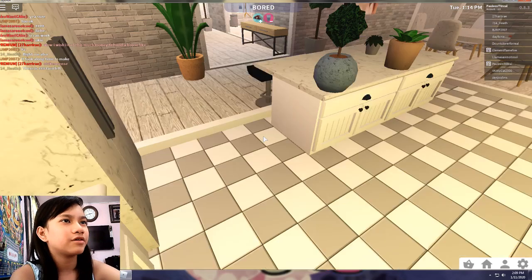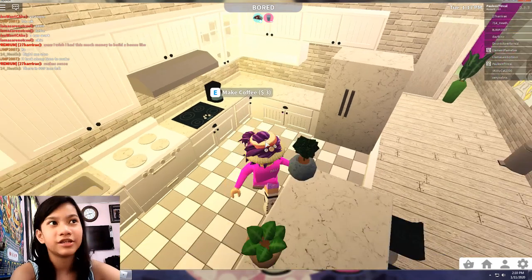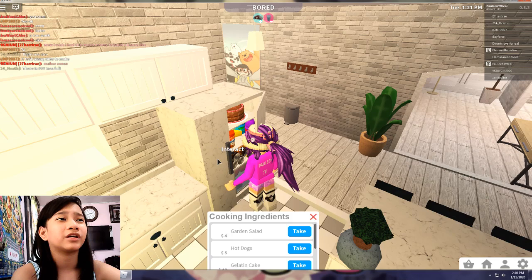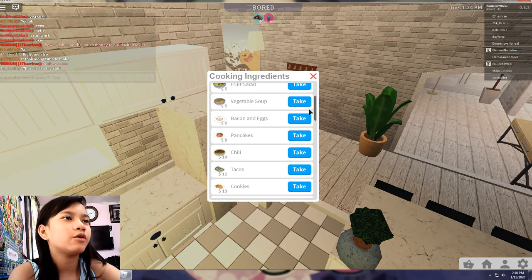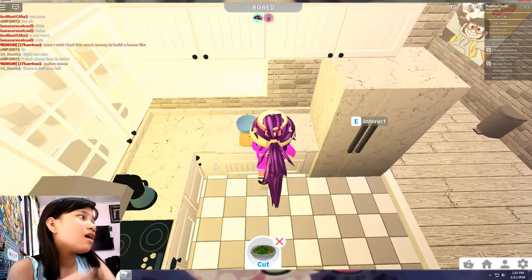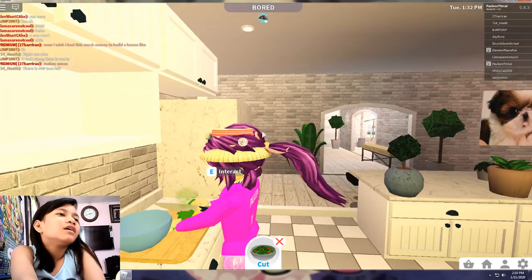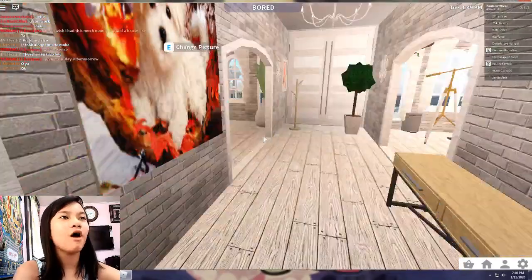I think this is the counter and this is the table. This is my kitchen area where I make some delicious foods that I wish I could cook in real life. Let's say you want to make some garden salad - I picked it because it's the cheapest of all foods. And my hallway.